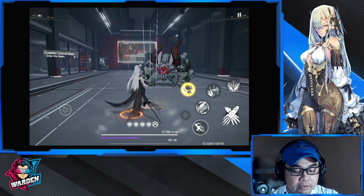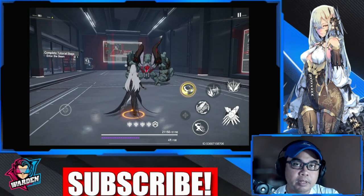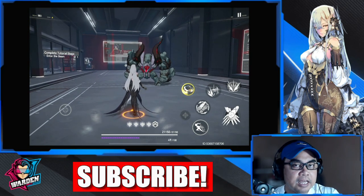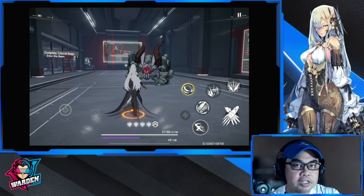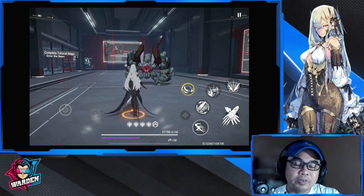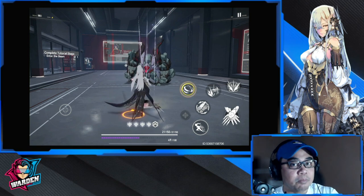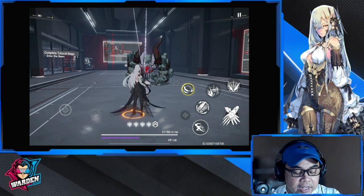There's a bar indicator down there — that meter is for Divine Grace. It ranges from zero to a max of one hundred. You use the Divine Grace meter because it's usually tied to different combos and tied to the skills of the modifier themselves.